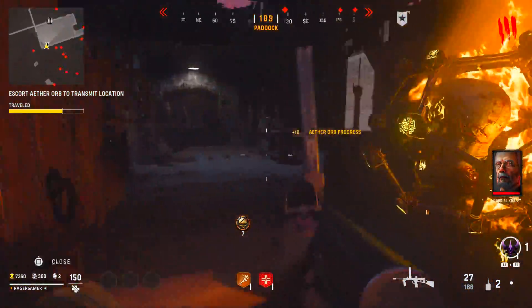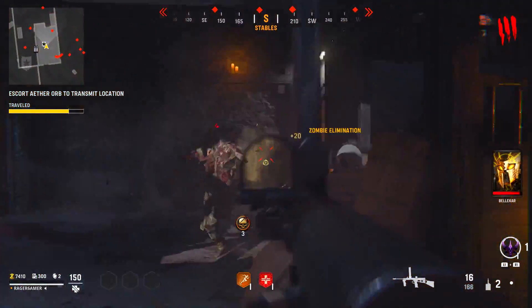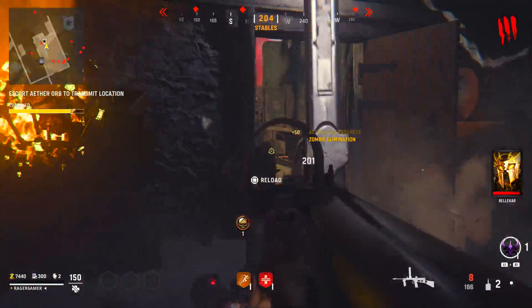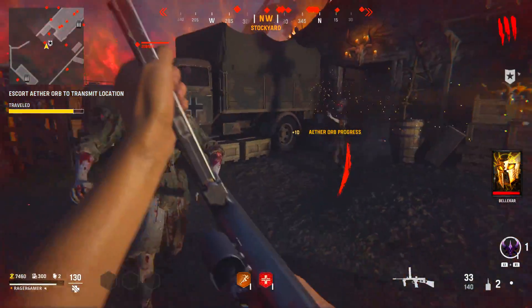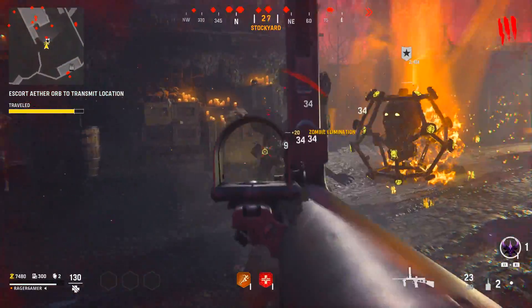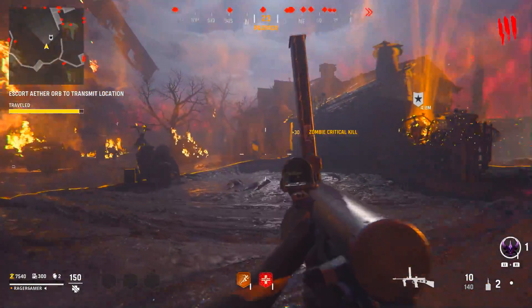You can quit near the end of round 6 and start the whole process again. This will get you around 6,000 to 10,000 weapon XP in just over a 10-minute session — about 600 to 1,000 XP per minute with a double weapon XP token active. That's a pretty decent rate, though it can vary depending on how you do.